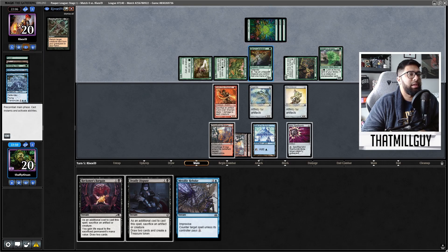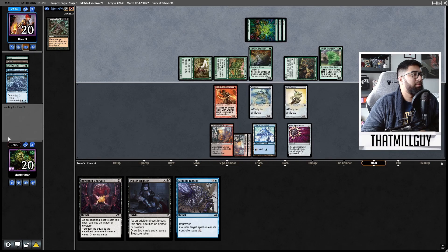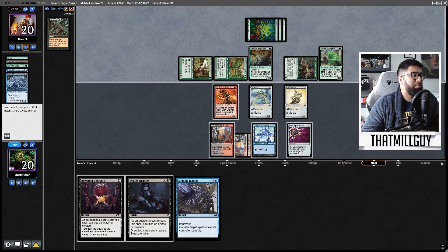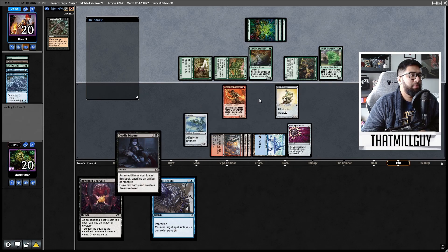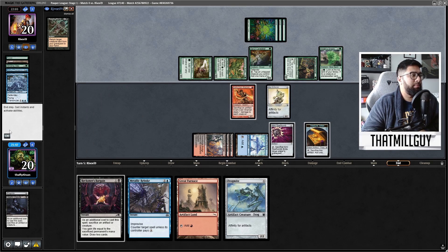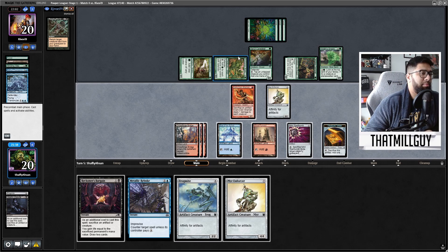Interesting — and it's an instant too. Can they cast this? They can't. I think I'm just supposed to respond. So what I'll do is on end step, I'm going to Deadly Dispute the Frog Might, keep the KCS up, and just go through the deck a little bit. Okay, so we got Great Furnace here. Now I'm wondering if I should KCS the board.